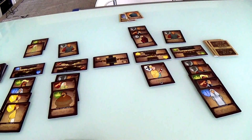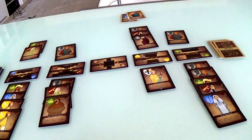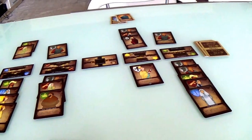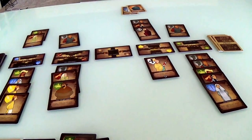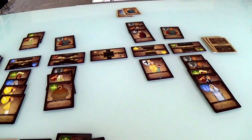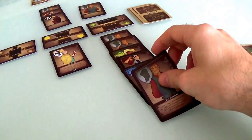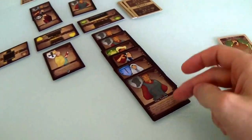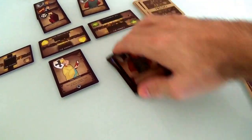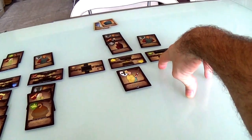At the end of my turn, nothing's in the tavern so I'll just draw, and I got another shopkeeper. Now it's Jen's turn. Jen is going to play a soldier and send him over here to the market. When you put three soldiers to an area, those soldiers round up everybody and they get discarded from the game. Jen has just wiped out the market completely. Although fortunately, I already got what I needed before she did that. Now she gets to draw a card.